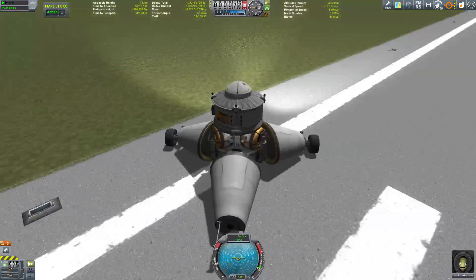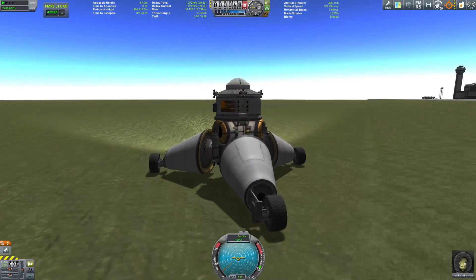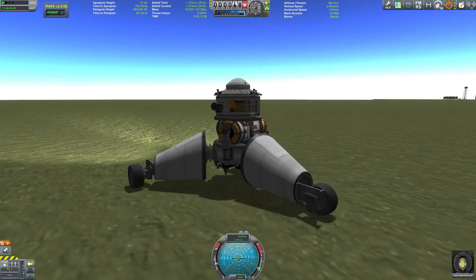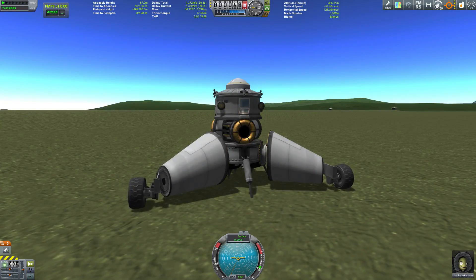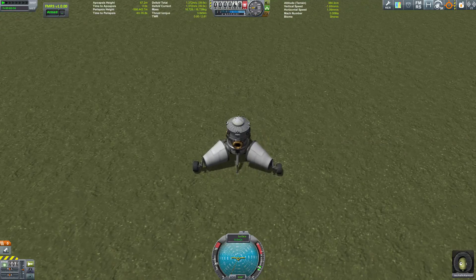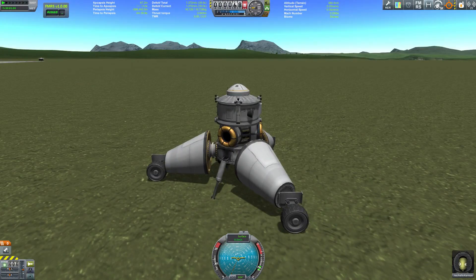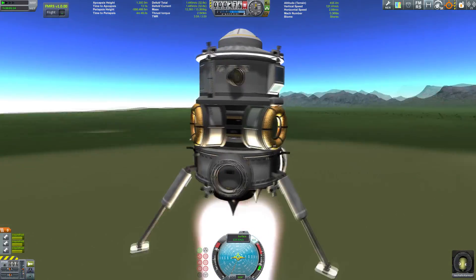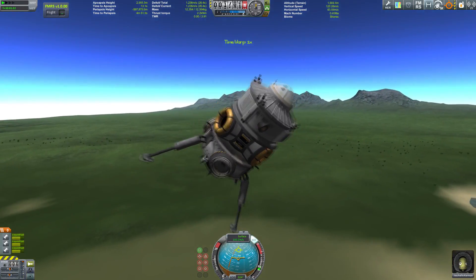So what else can you build with a T — instead of a thousand and ten thousand — how about a tricycle? This is a lander which has three legs that are also wheels, so you can roam from biome to biome. And once you launch it and need to escape from a planet with a higher gravity well, you can drop them.